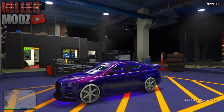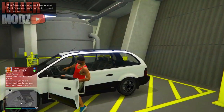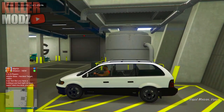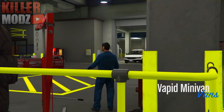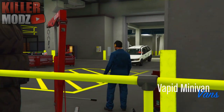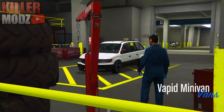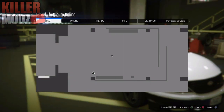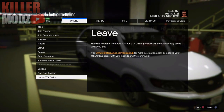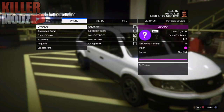Once you guys have all the requirements, I'll meet you in the garage. Once you're in your arena, make your way over to the van and press right on the D-pad to modify it. After you do that, go into the workshop. Once in the workshop, go ahead and select the first option — don't press X, just highlight it.